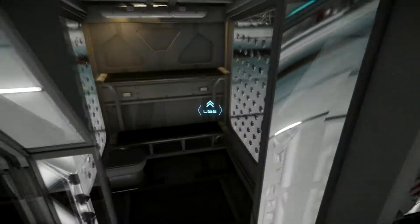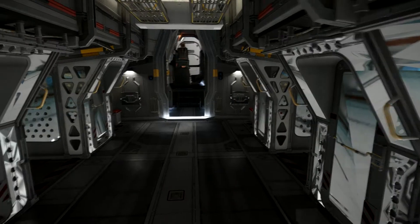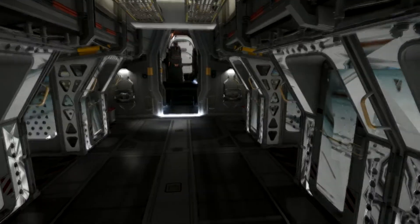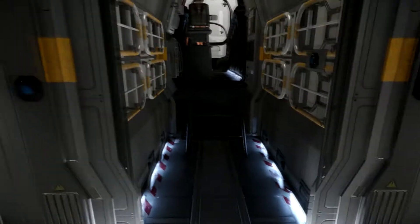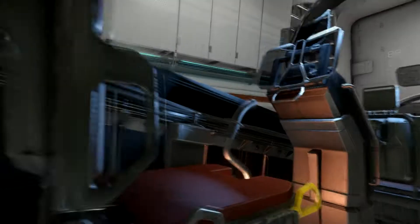I believe there are six of them, so you could put prisoners in here, or your friends when they've had too much to drink. Those are the holding cells. Moving forward, there are some chairs — yes, you can use those. And there's the passenger chair — these do have ejection seats, but I'd rather not demo that in the hangar because there's a roof.